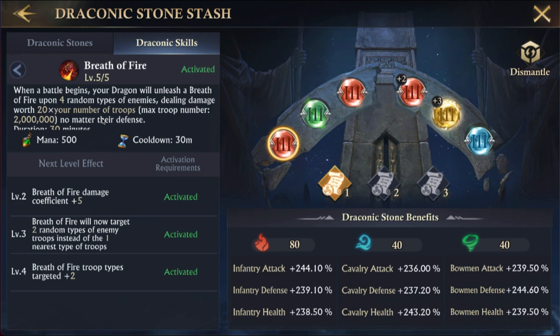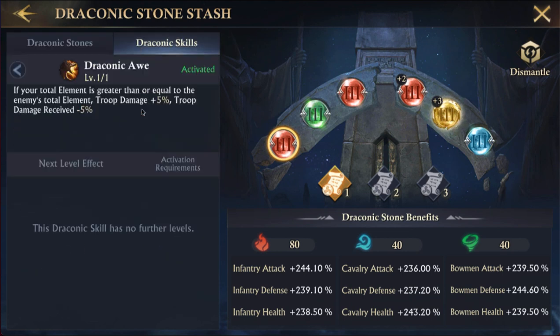This skill says: if your total element is greater than or equal to the enemy's total element, troop damage is plus 5% and damage received is minus 5%. These are called lower stats but they're actually more important — damage and damage received reductions are a lot more important than troop attack. What this means is whenever I attack someone, if my total of 160 is above the total of the person I'm attacking, I get this bonus.